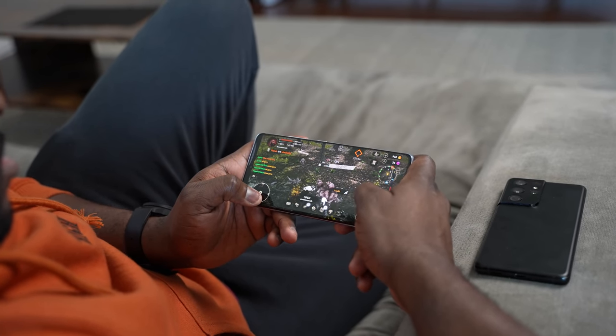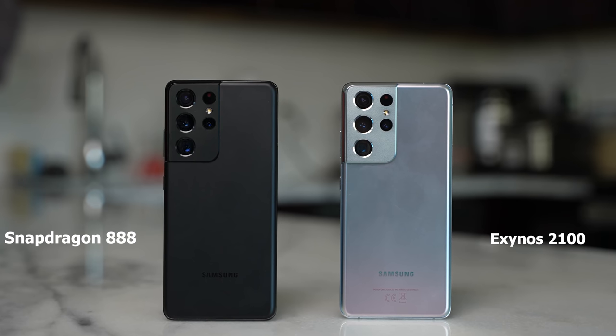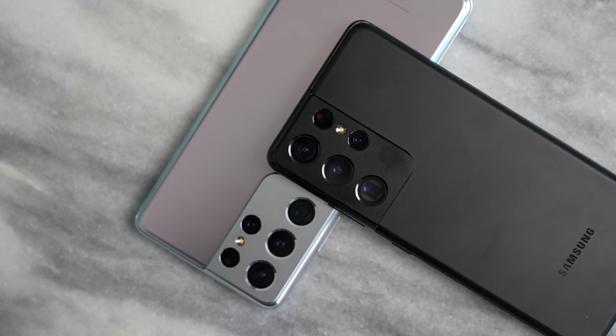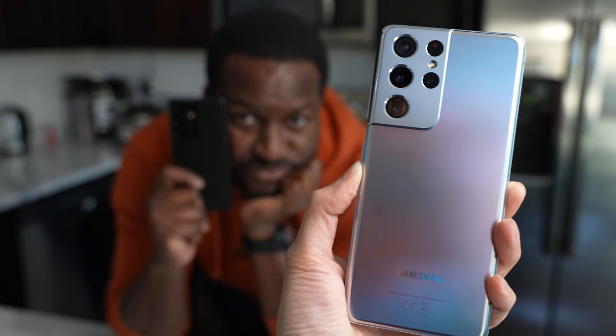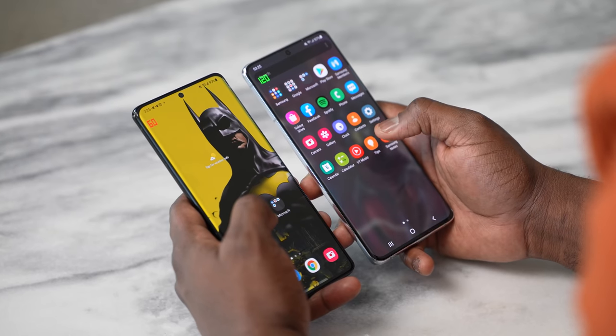Before we get into the gaming section, let's take a look at both devices. The Galaxy S21 Ultra in black is the Snapdragon 888 version — the US version — while the Phantom Silver is the Exynos 2100. They look very similar, with no differences except a slight detail on the back where the Exynos version has the IMEI number written on it, which is standard for Europe. Both devices have QHD+ displays with 120Hz variable refresh rate, which is clearly visible on both.